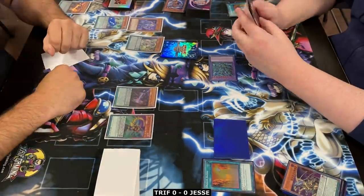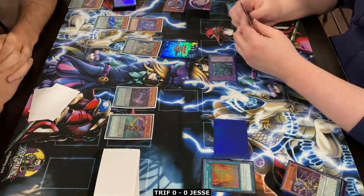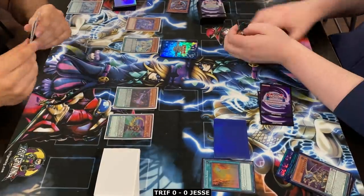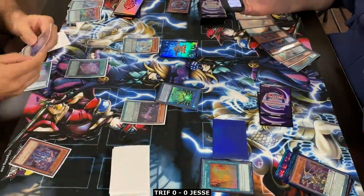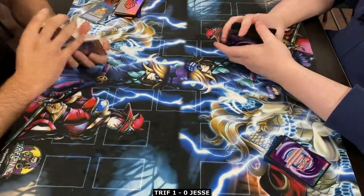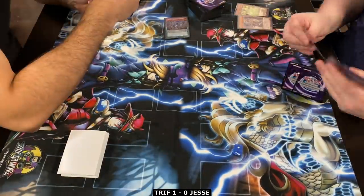We're going to do a very heads-up play here. A lot of people think Chronograph and Timegazer suck, and they kind of do, but what people don't understand is that Chronograph can purposely special summon Timegazer — not as an extender, but as protection for your scales. Jesse's a good player and he knows what Timegazer does, but this forces him to waste both his interruptions on one Magical Abductor simply because of Timegazer's effect. This is how you protect your scales from destruction at any given moment.